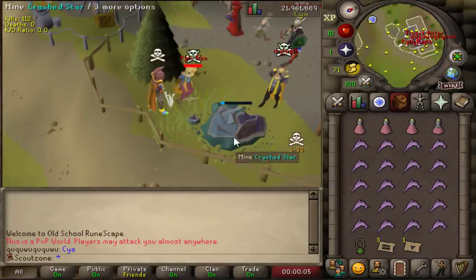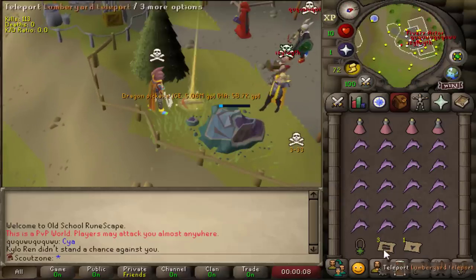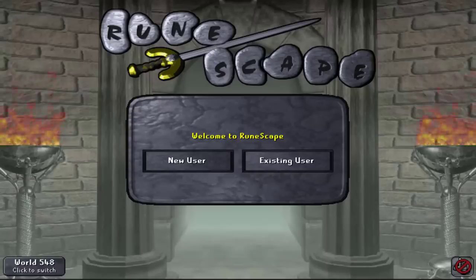He's dead. Dragon pickaxe on the ground. We're gonna log this account and grab the dragon pickaxe on the other account. Thank you.